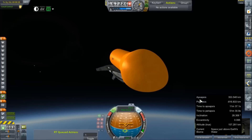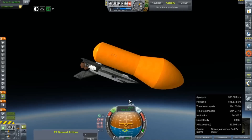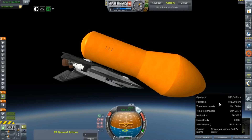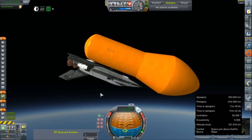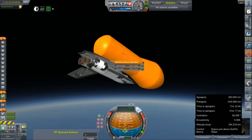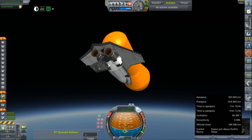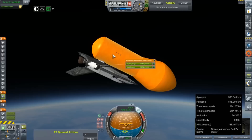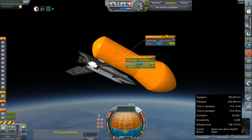We have to keep our apogee below 350 kilometers — we've already exceeded that a little bit, but no worries, we can make some corrections. We will have to burn to adjust our periapsis into something that resembles orbital. But in the meantime, we're going to rid ourselves of this liquid hydrogen tank, or EFT. To do that, we're going to dump into it.